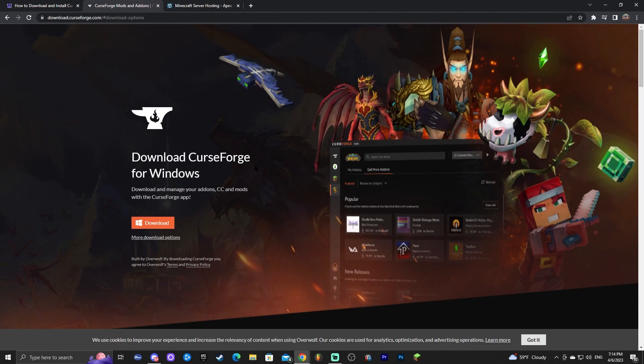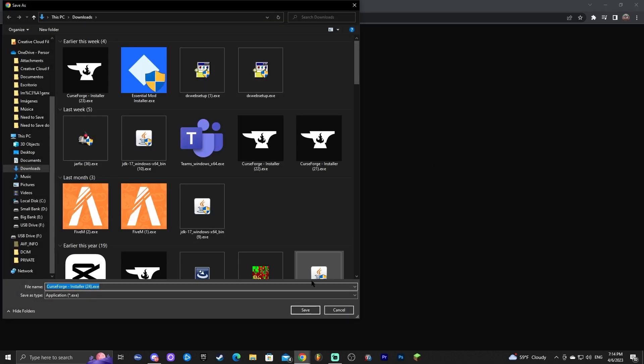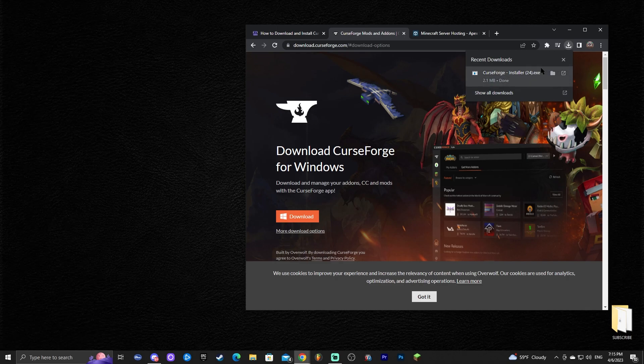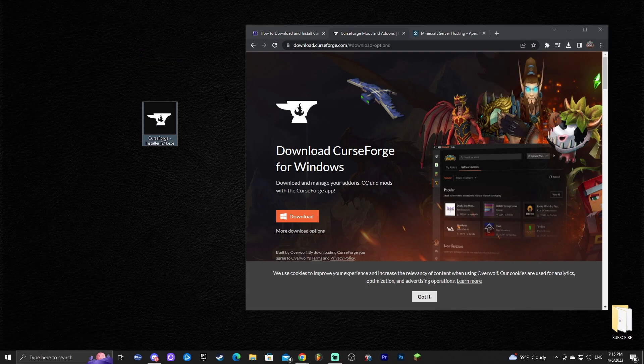Click download for Windows — that will start the download automatically. In my case it's asking where to save the file, but for most of you it will download automatically. Once you have the file, go ahead and drop it onto your desktop so you can keep track of it, and you're ready to start installing CurseForge.